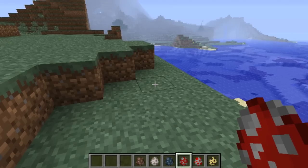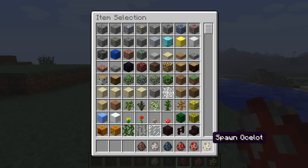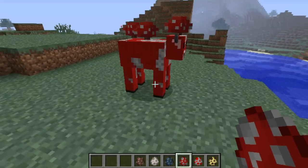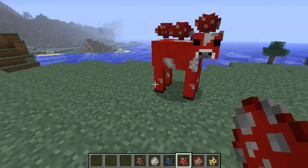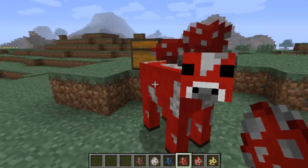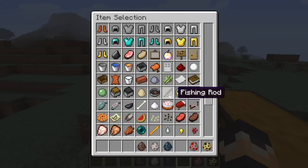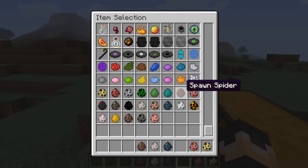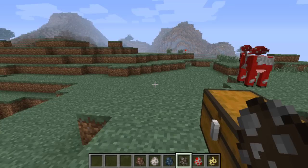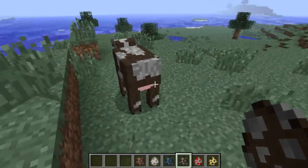Now we start moving on to the new stuff. I decided to do a mooshroom instead of a cow — mooshrooms are better. Oh wait, it doesn't work with the mooshroom. I'll just show you it with the cow. That was my bad, guys, not the mod maker's bad. As you can see, the new animation for the cow is udders.